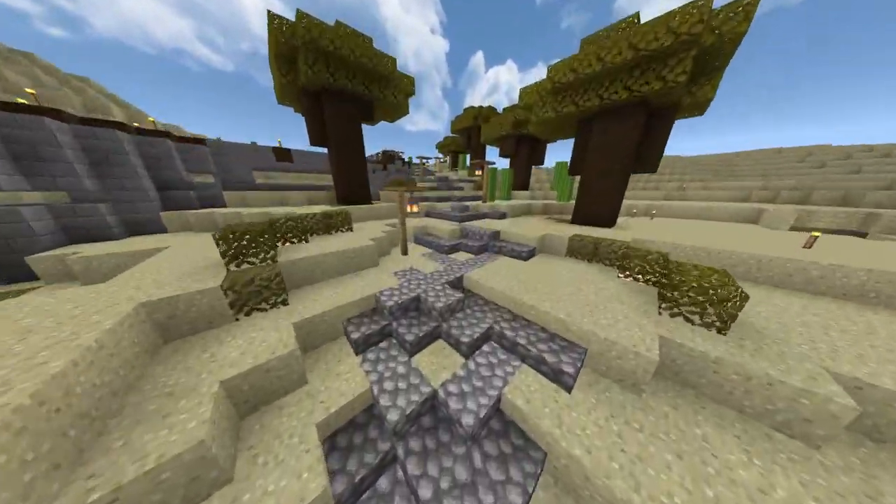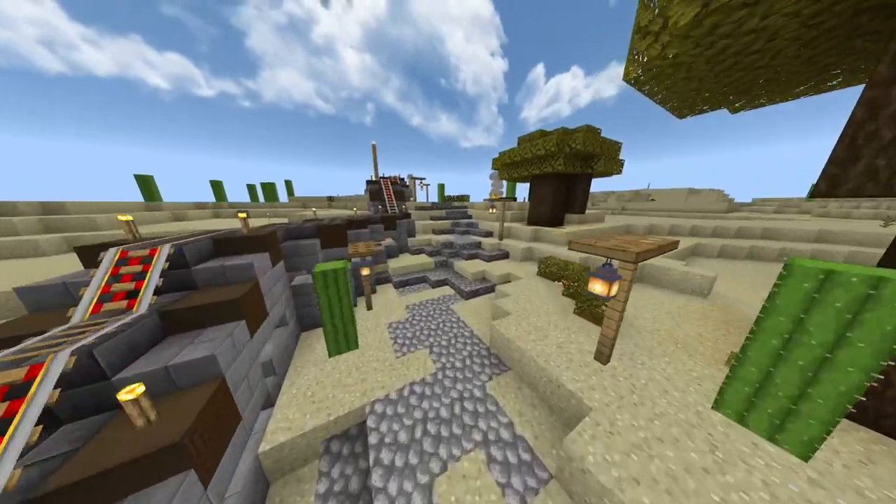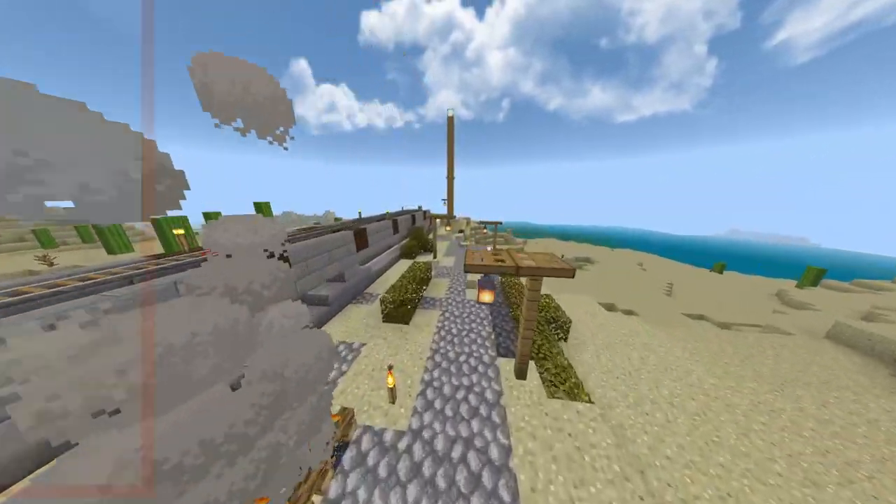Paths in your world are a great way to connect sides of your base together and give some livelihood to your world.